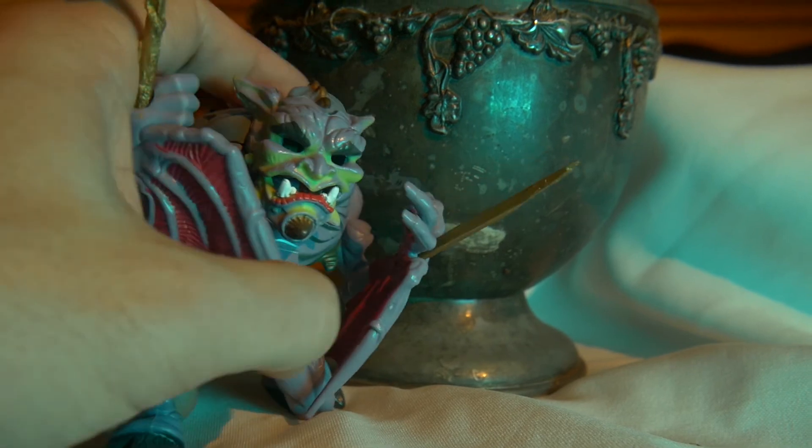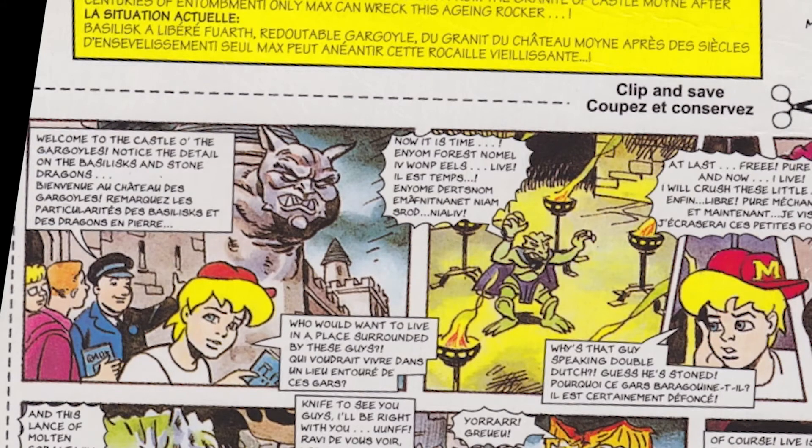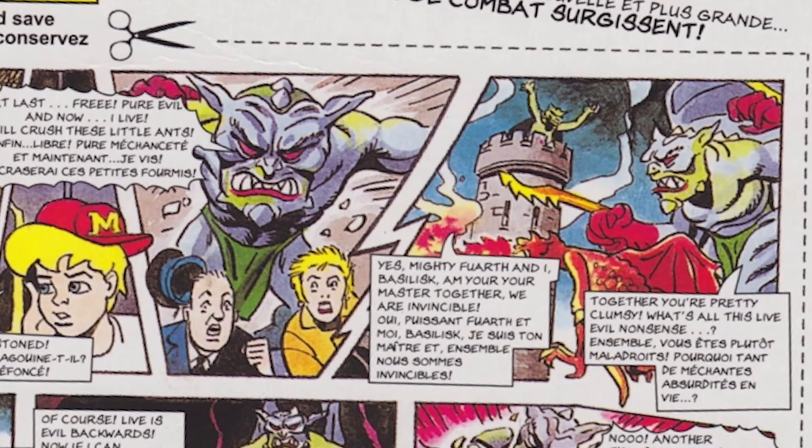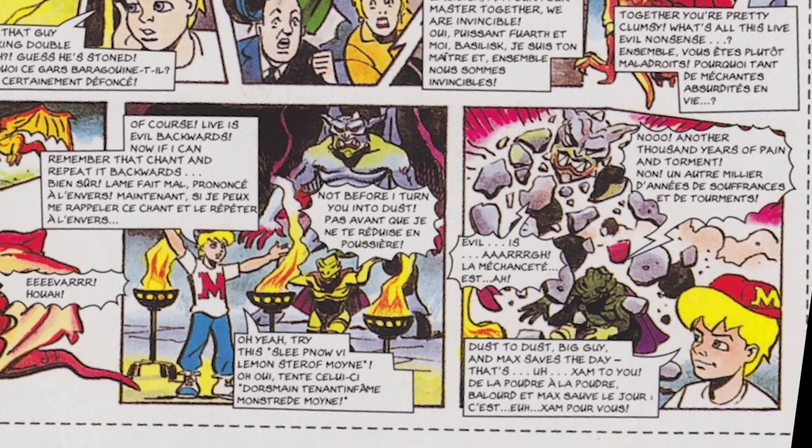Now as for the official comic strip, it's pretty insane. So Max is in Europe, having a tour in Moyne Castle. Things seem to be going okay, but somewhere in the castle Basilic is performing a ritual and revives the giant gargoyle from his crypt. The gargoyle and the stone dragon go nuts, causing terror in the castle, attacking the tourists. So Max has to get to work. Maxie gets the monster's attention and gets the gargoyle to throw his spear at him, but Max dodges it and the spear impales the stone dragon.